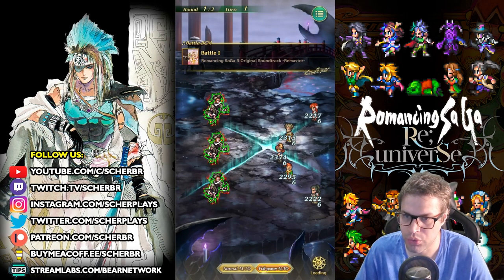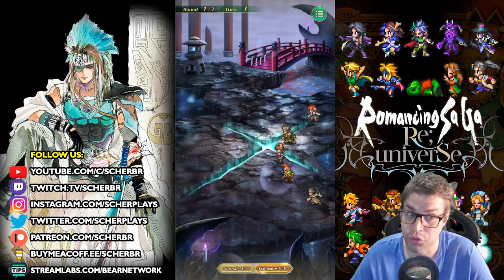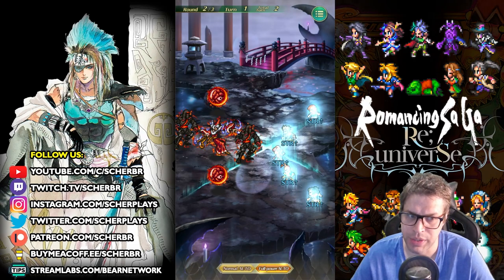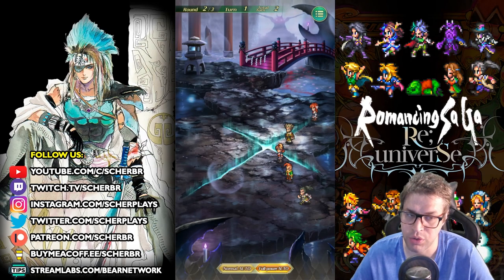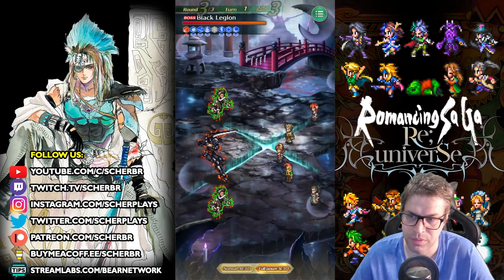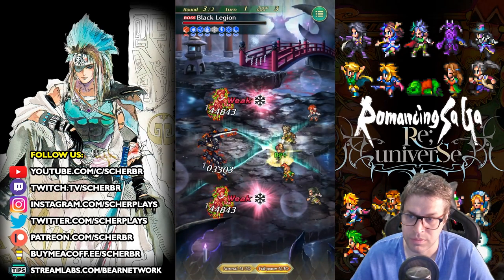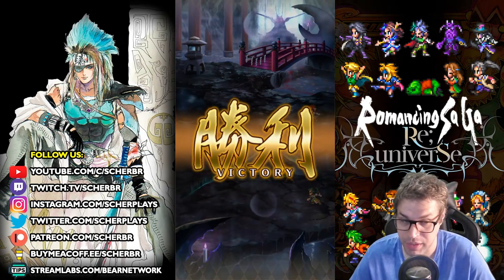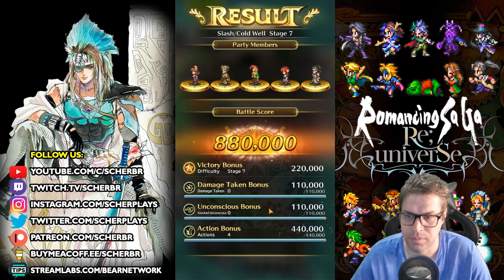On the first wave they are weak to Code, so the damage is going to be pretty impressive — 140,000. On the second wave it's all about Rick. You can also use Arthur on the second wave; he can kill all of them too, just using two actions instead. Now versus the boss stage, we have Storm Roar doing plenty of damage again. The boss is still alive and Rick finishes with his Heaven on Earth attack. That was just four actions — max score.